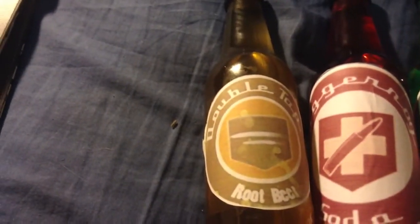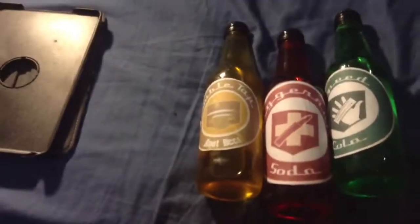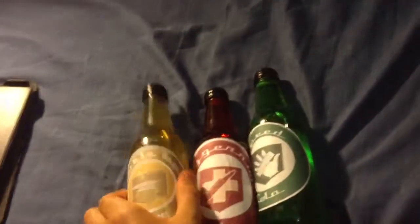Here is my Double Tap — Double Tap Root Beer. I even put the little thing on the top, looks pretty cool actually. Got Jug right there, and I've got to put the thing on the top as well. I made these from a drink just called Portello, which is like soda stuff. And Speed Cola, which is the last one I made, which I reckon is pretty cool.